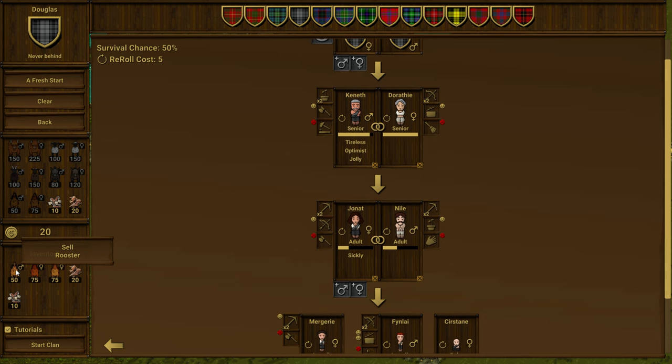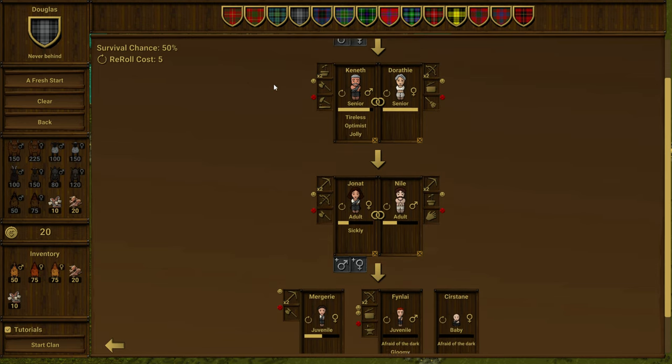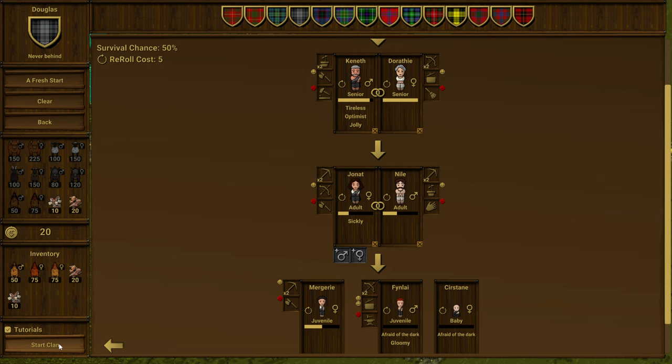We have an inventory and it looks like we can sell from the inventory and buy other things to take in with us before we start. We're going to choose the tutorial just to help get us going. Looks like we've got roosters, hens, smoked meat, and dried mushrooms to get us started. You can actually re-roll, which has a cost to it. But we're just going to go ahead and start exactly as it is.